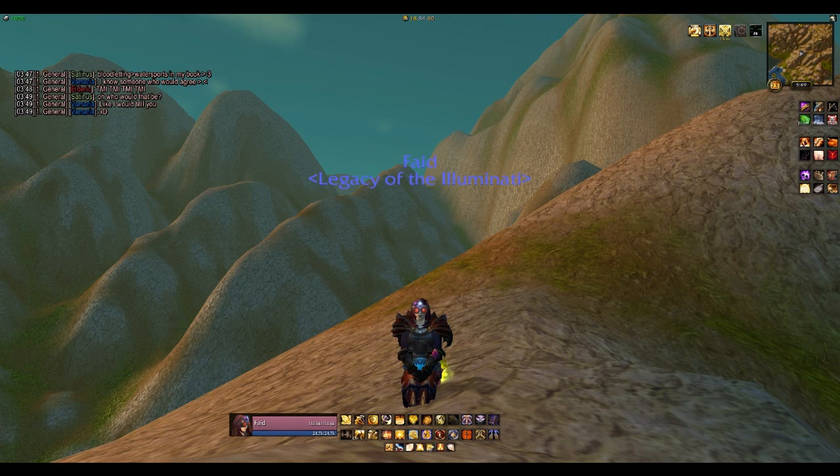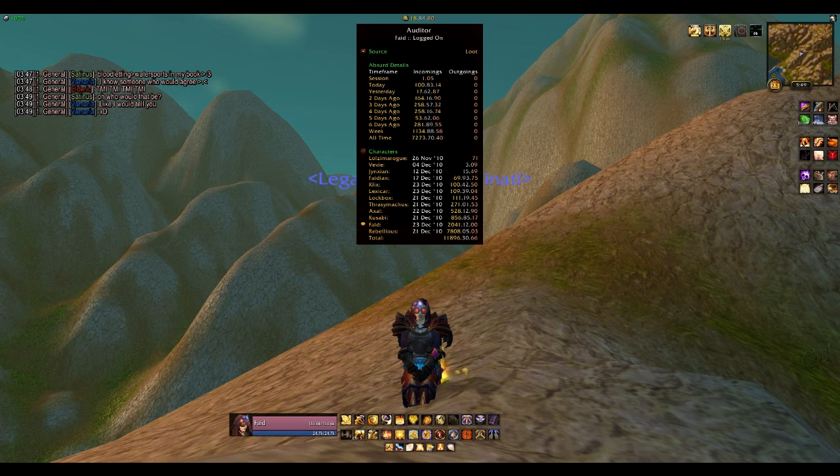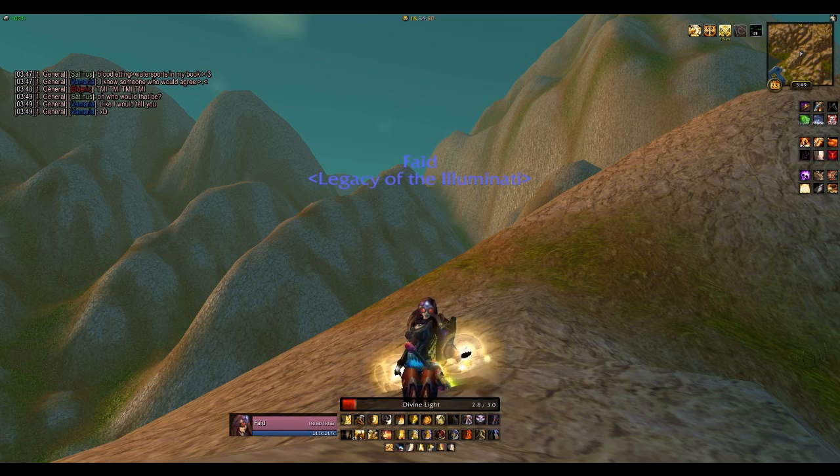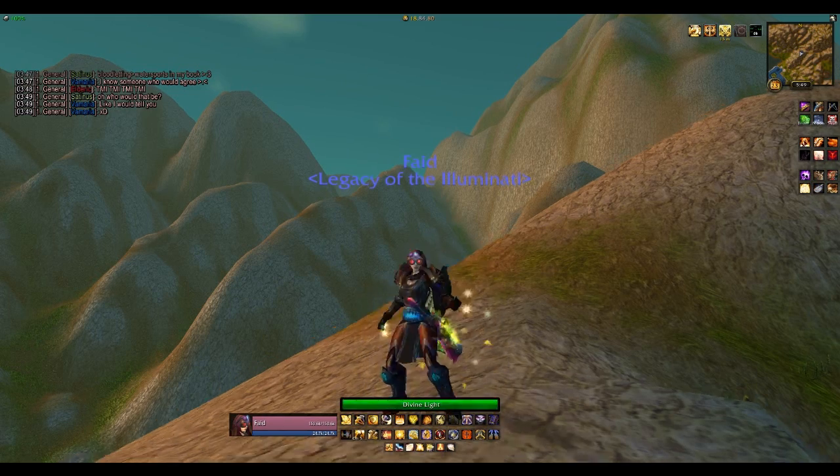There are a couple things that aren't showing. I use NPC Scan, Recount, etc. I use Chocolate Bar for my bar up at the top. This is Auditor, a plug-in that keeps track of how much gold I make, where it's coming from, and how much I spend. There's also Durability, which will auto-repair my stuff for me. My cast bar is from Quartz.